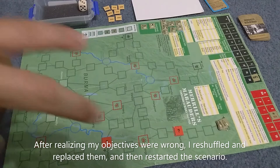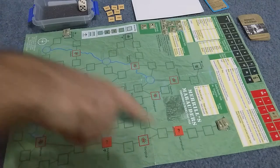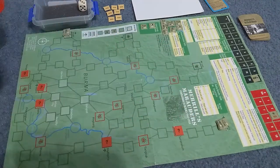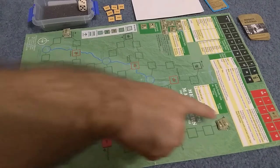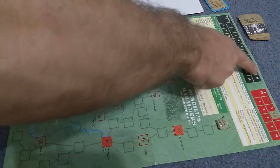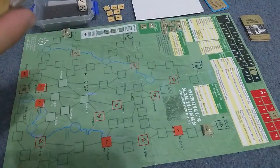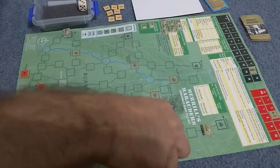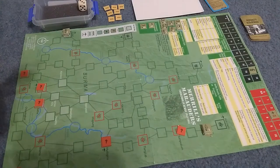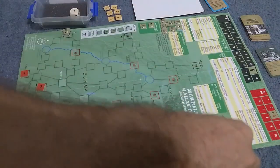With everything set up, let's get started. You get ten operations, and each operation can be used to do a number of different things. I'm going to start over here with these ground pounders — they're three spaces away. The five is firepower, one is movement. We expend an op and move one space, because these mortars are really slow. Then we find out what's inside the jungle box — it turns out it is a Japanese column. Roll one die, divide by two, round up any fractions, and place that number of up-to-four units. We roll a one, so there is just one unit, with a firepower of four.